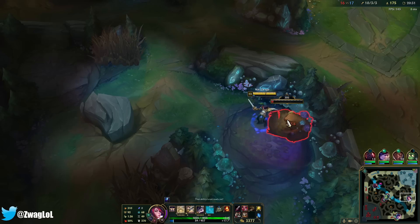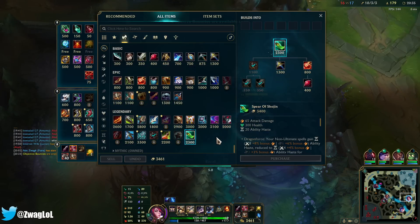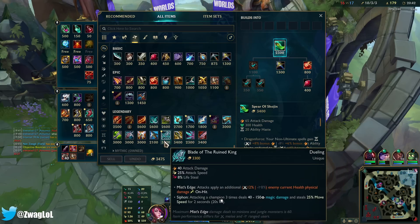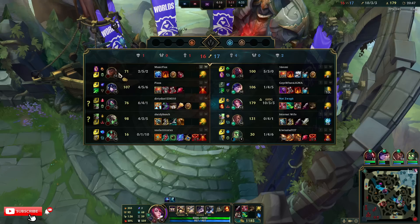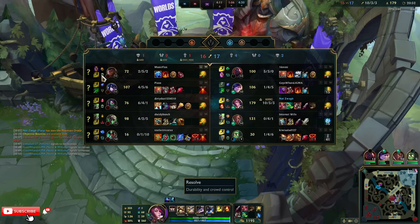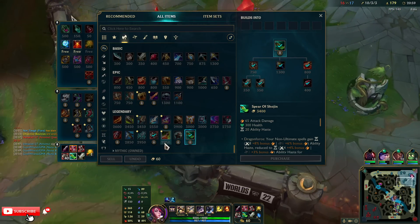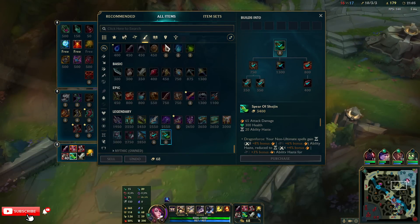I'll get Shoujin — maybe Bloodthirster. They do have Thornmail. Let me buy the Shoujin. I think I want boots. Actually I'm going to get armor boots because Twitch is going to do the most damage to me. I could get a Death's Dance — I don't know how much Sterak's gives. I don't think it gives enough because I don't have a lot of base health.